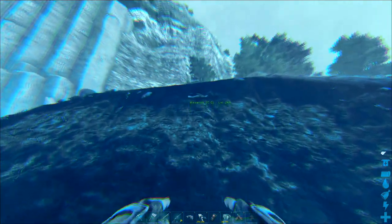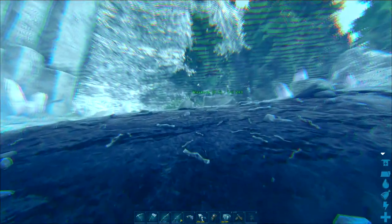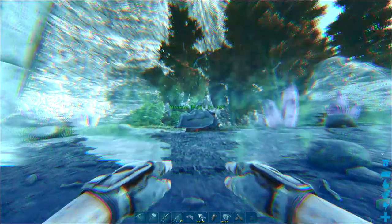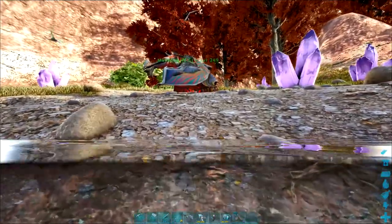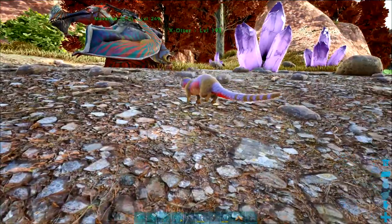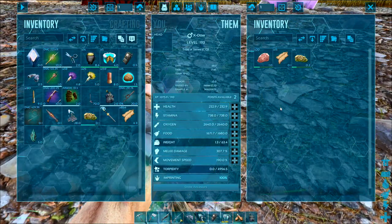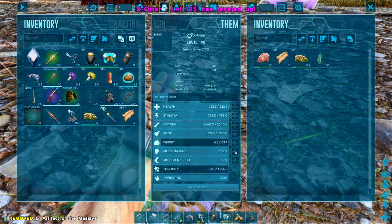I usually bring my otter with me just to double up and try to kill two birds with one stone, so I'll just put one away on the otter and try to grab another one. I'm just going to boost melee damage because that helps with the hypothermic insulation of the otter.